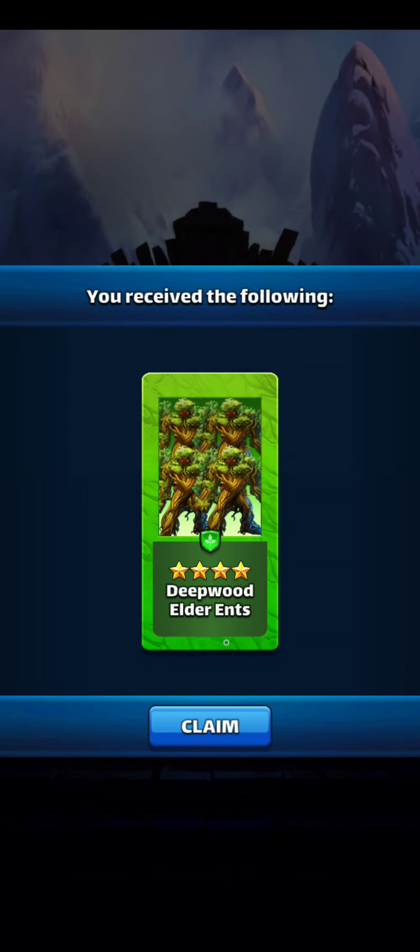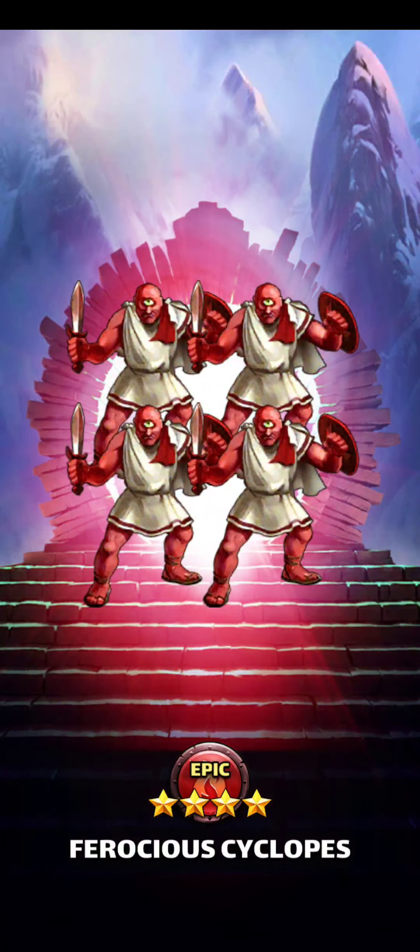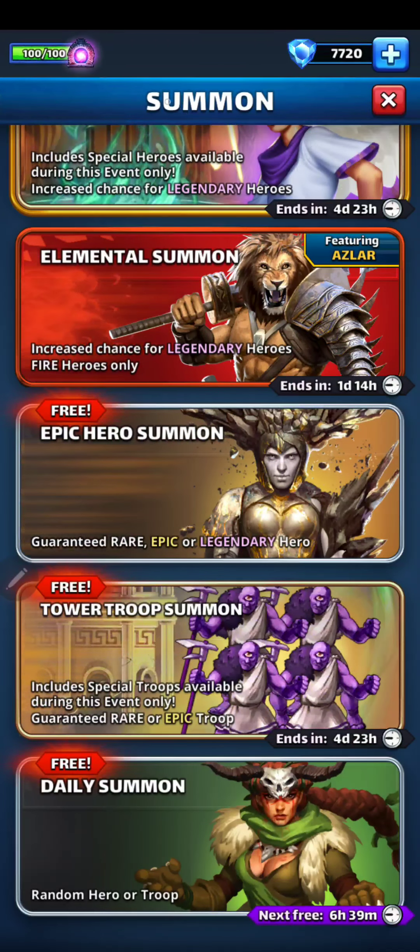There you go — four-star green. Red. Four-star Cyclops, red, nice. I did need some red stuff. Let me see.